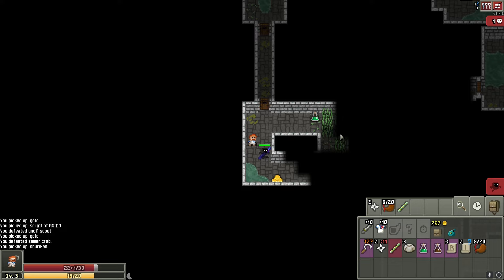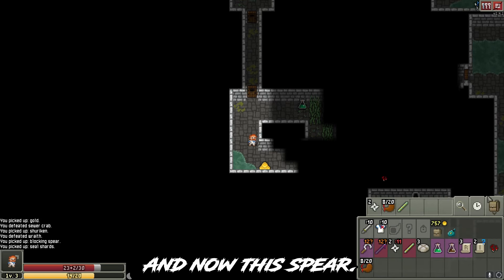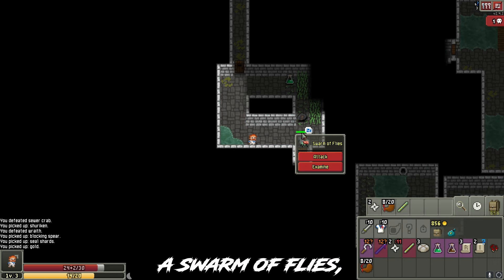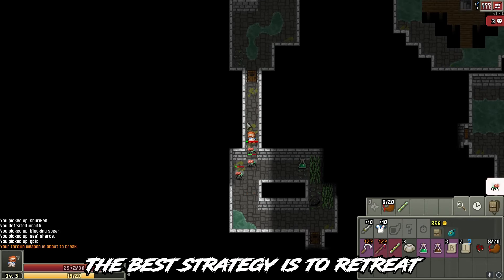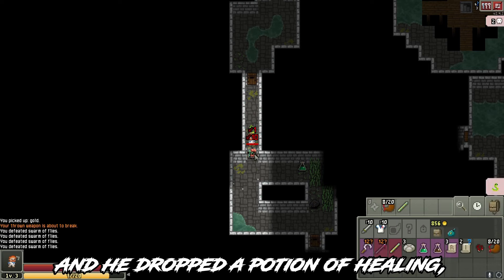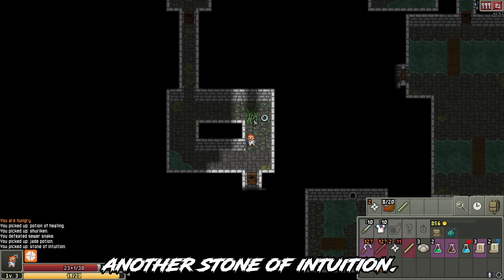First we have a ghost, let's deal with this guy. And now this spear — this is the cursed blocking spear. We have a new type of enemy: a swarm of flies. When you hit this guy he multiplies. The best strategy is to retreat behind a door and keep attacking. He dropped a potion of healing.